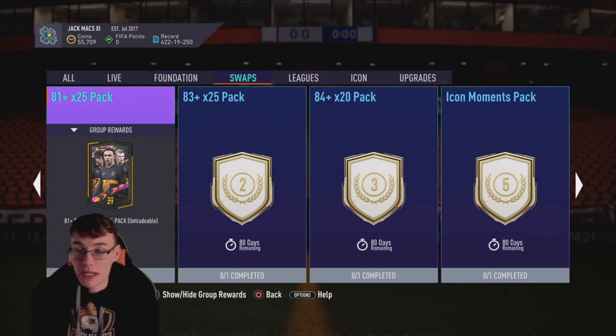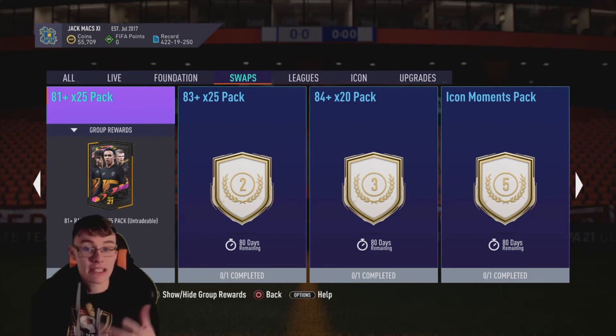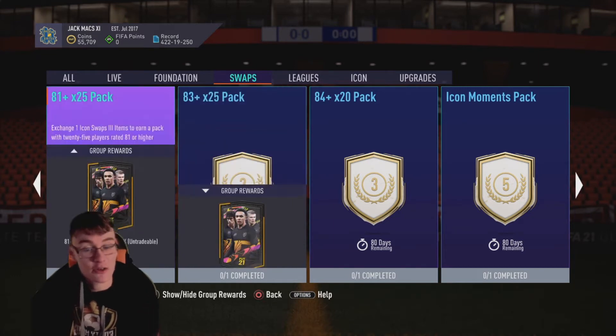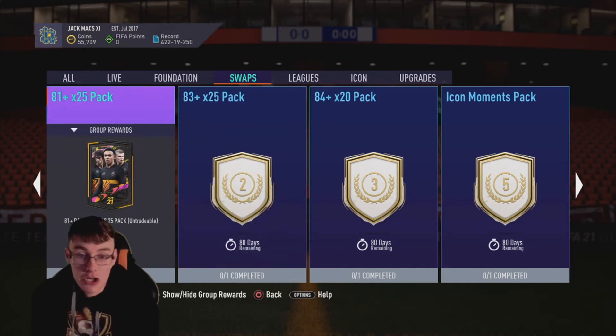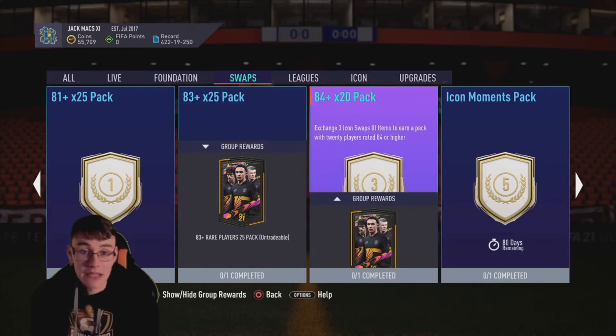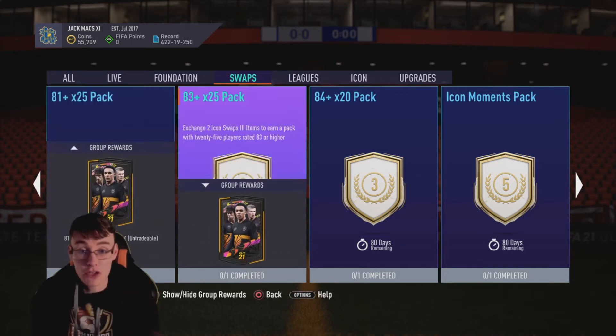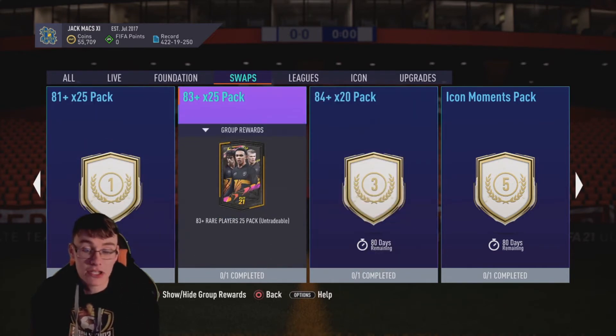So let's jump right into it. The 81-plus 25 pack for the first token — I would advise going for some packs in this because it's the middle of Team of the Season, so these packs are very juicy for TOTS players. The 81-plus times 25, the 83-plus times 25, and the 84-plus times 20 are all fodder packs and very good for stacking your club for TOTS SBCs, Icon SBCs, and you might just hit lucky and get some big Team of the Season players.